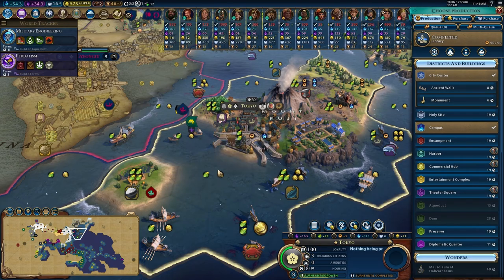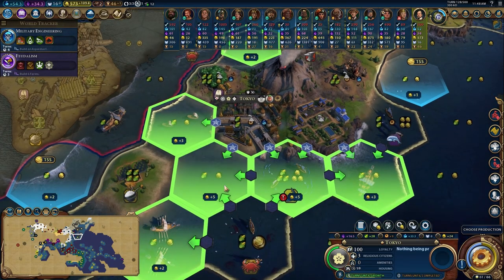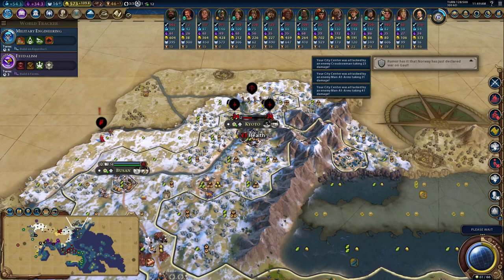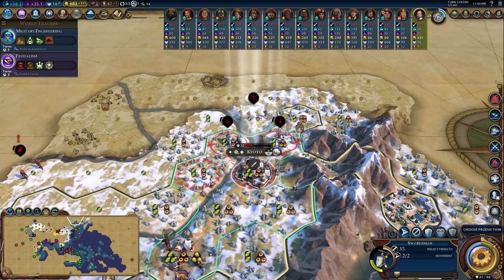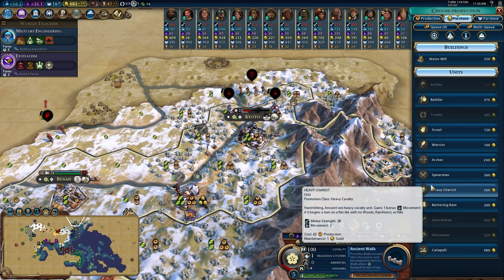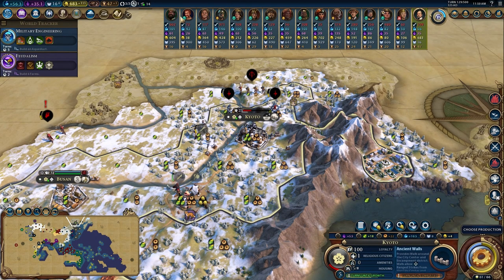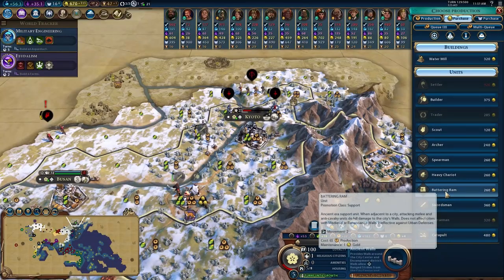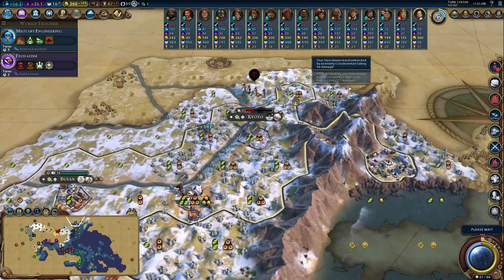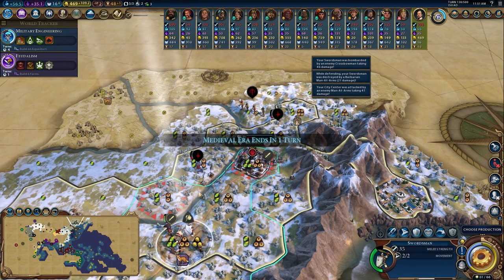Tokyo already at 10 housing - when we get this harbor out it's going to explode that housing number with harbor plus lighthouse, making this a B-tier city. Kyoto please survive! I'm going to move this swordsman out and buy a new swordsman in the city. I don't have enough iron - better find some. There we go, iron secured! Buying myself a new swordsman in the city to get the defense back up. Just cross your fingers they don't raze this turn. The sacrifice of that warrior - so clutch!